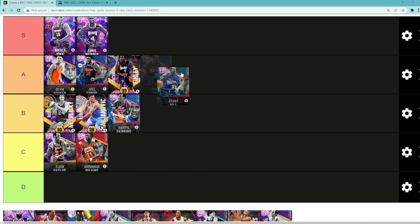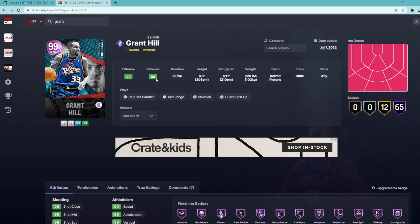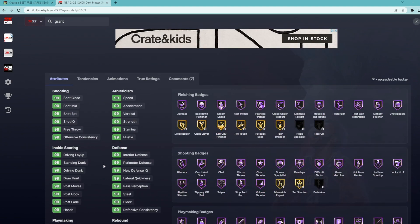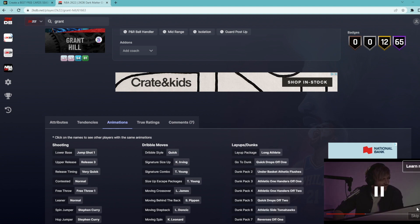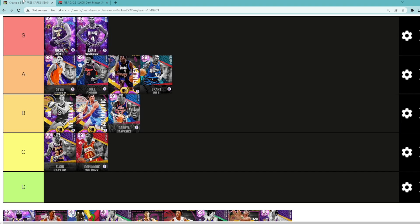Looking at Grant Hill — I think he's still got to be in A tier, but this card really isn't the best. He's honestly one of the most underwhelming cards in the game right now. He's a small forward/shooting guard, 6'8" tall with a 6'11" wingspan — really good height and wingspan for that shooting guard spot. He's an Invincible with 65 Hall of Fame badges and 99 every stat. But looking at his animations, he doesn't have the best jump shot — Base 1, I'm not the biggest fan. He does have really good dribble sigs, so his movement is amazing. But the jump shot really isn't cutting it for me in late July. He's still in A tier, just not S tier.